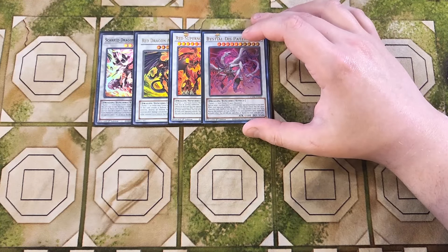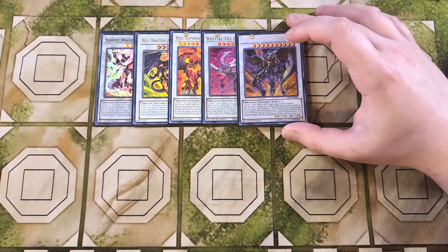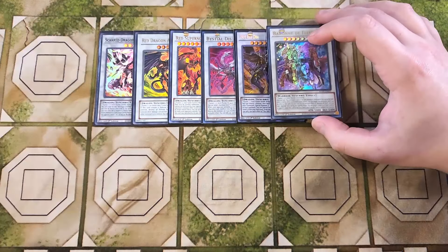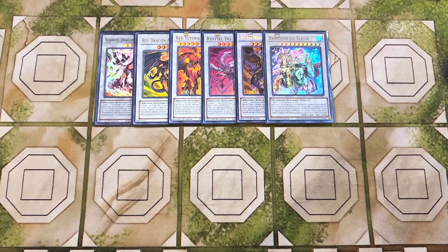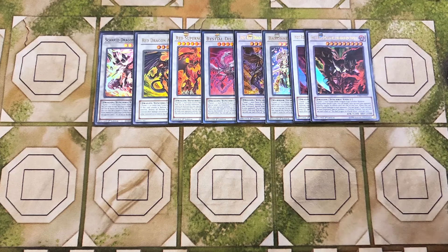We then play a single copy of Dispatter, which is basically a walking negate and is really good to recover your banished cards. We play a single copy of Bane — also really good as a one-off because you can tribute a monster and then target a Red Dragon Archfiend monster in your graveyard and special summon it to your side of the field, which is an amazing ability to instantly get your cards back. We then play a single copy of Baron de Fleur — a one-off walking negate, though sometimes you will lock yourself into dark dragons, it's still really good in the deck overall. We then play two copies of Abyss, which is crazy powerful — it's a walking negate with the ability that during either player's turn, you can target a face-up card your opponent controls and negate its effects until the end of the turn, meaning this card can negate anything.